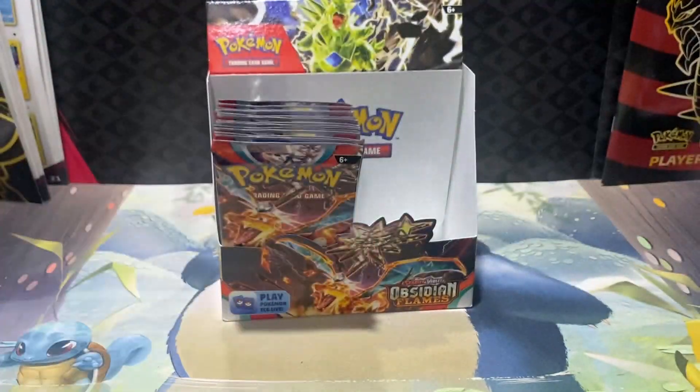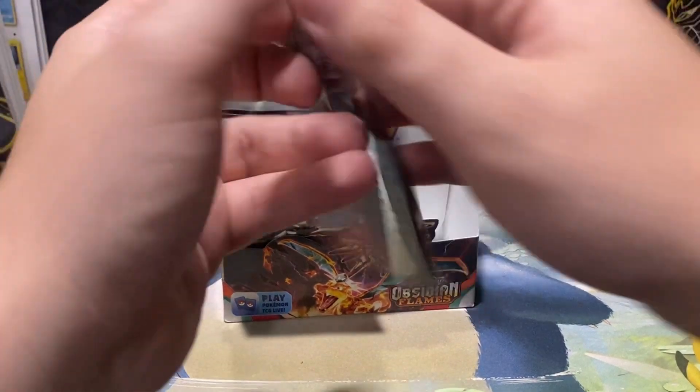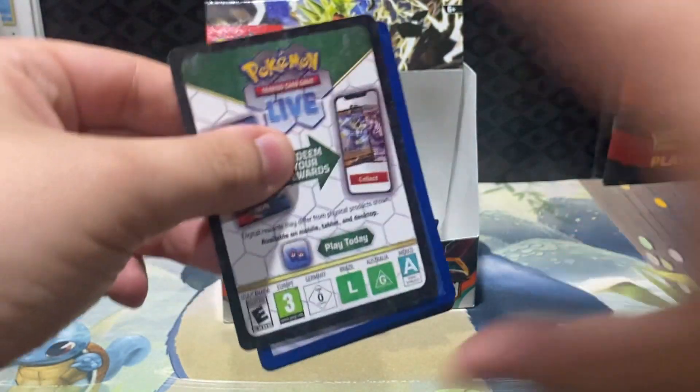Charmander, Wishcash, Camerupt, Lechonk, Oinkalone, and Thundurus. I like the amount of times I've gotten Lechonk and Oinkalone back-to-back with the coalition. I think it's funny when that happens.